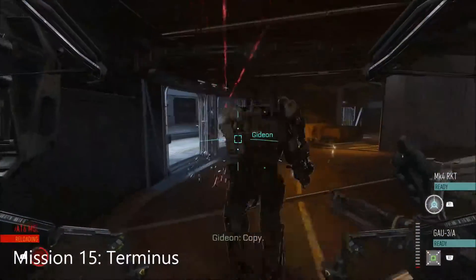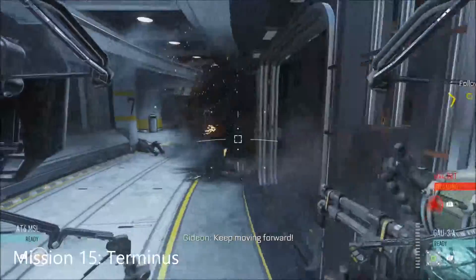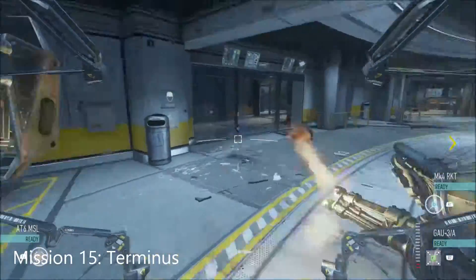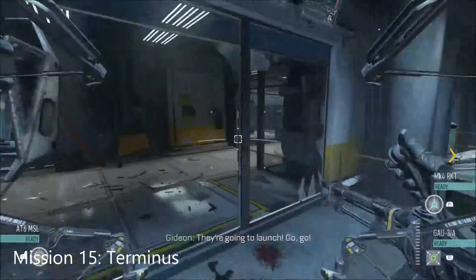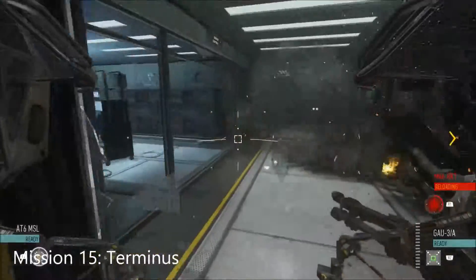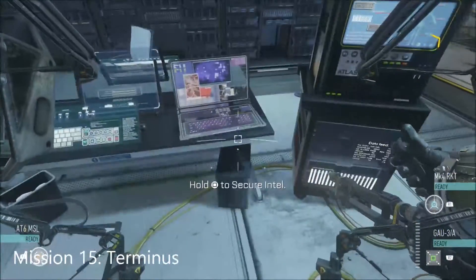Make your way down the steps, go through this door, then straight along here through all this broken glass. Break through and make your way into the room on the left-hand side — the Intel is just on these tables here.